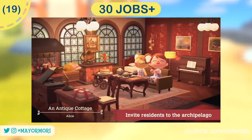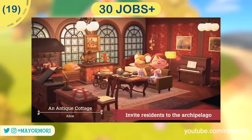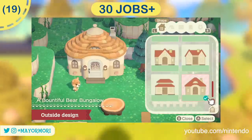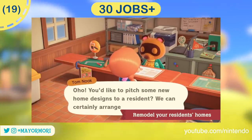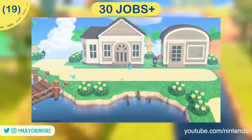And the one we've all been waiting for — after 30 jobs and 30 vacation homes have been created, we unlock the ability to decorate our villager homes both internally and externally on the New Horizons island. You must talk with Tom Nook first at Resident Services to trigger it. Also, an apparel shop facility is unlocked back on the Archipelago.